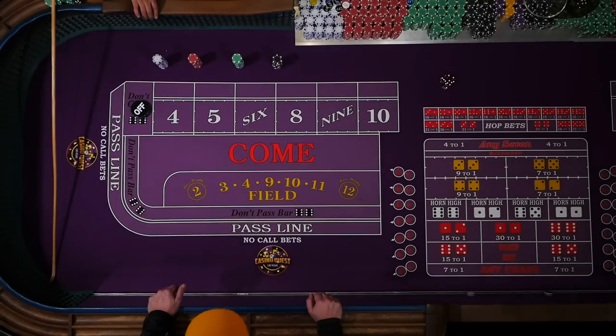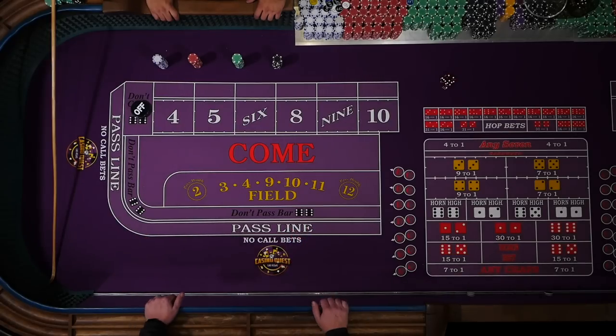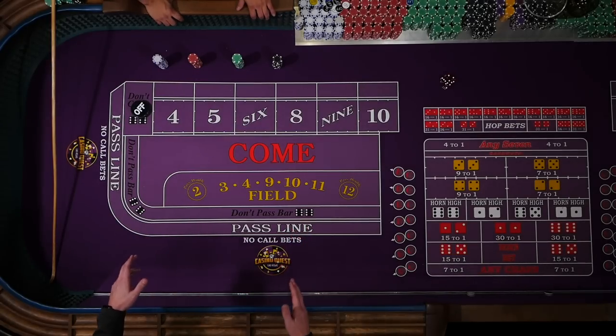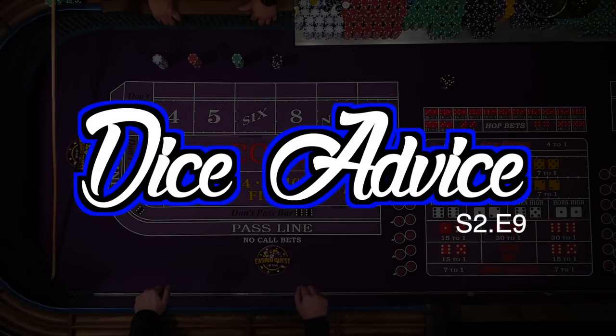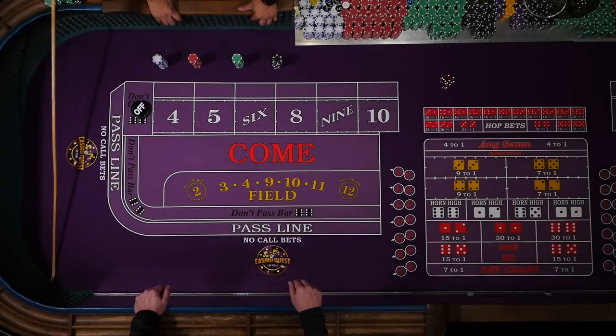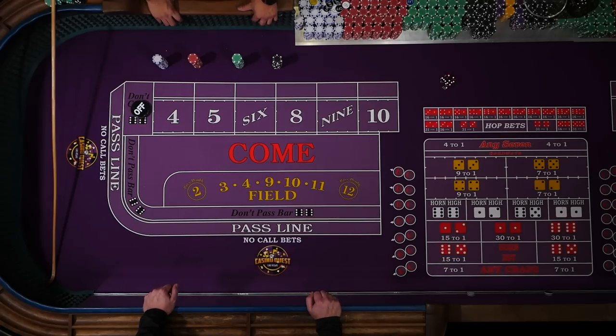This is a special edition of Dice Advice. I'm at Casino Quest in Las Vegas on the strip. I got Alex with me dealing for me, so this should go a little bit smoother than normal. This is the Dice Advice series, and this strategy was submitted by Lee Newman — he likes to call this the field hop. Let's see how it works out.